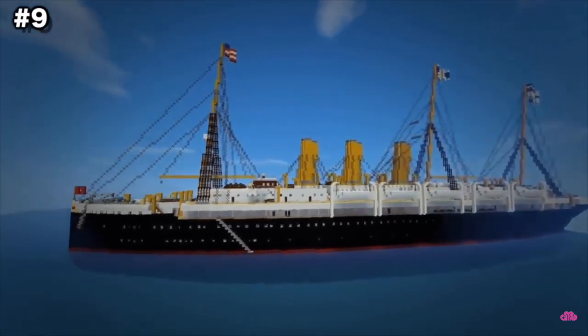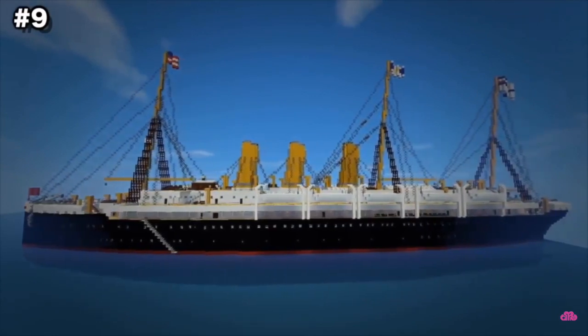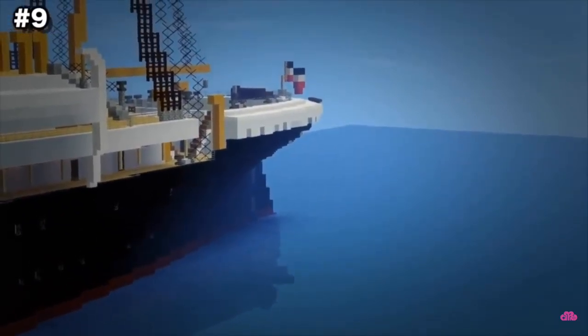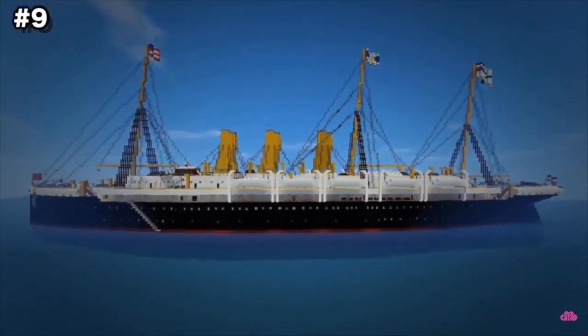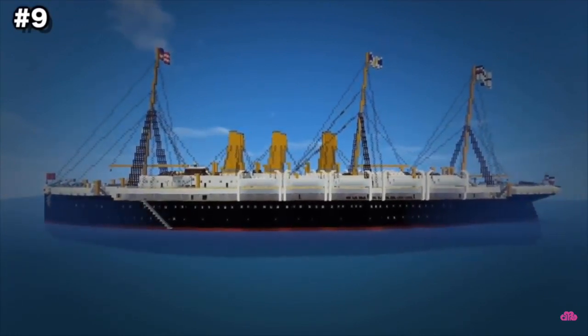Built by Drash2005, who said it took him several weeks on his own to put together this mighty vessel, it has a fully designed interior ranging from dining rooms, boiler rooms, engine rooms, and of course the wheel room for the captain. Drash2005 went as far as to put all the information about the boat from the real world on the Planet Minecraft page and has paid astounding attention to detail in this awesome build.